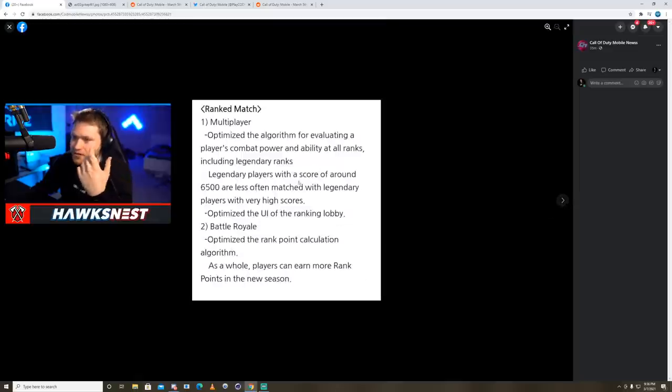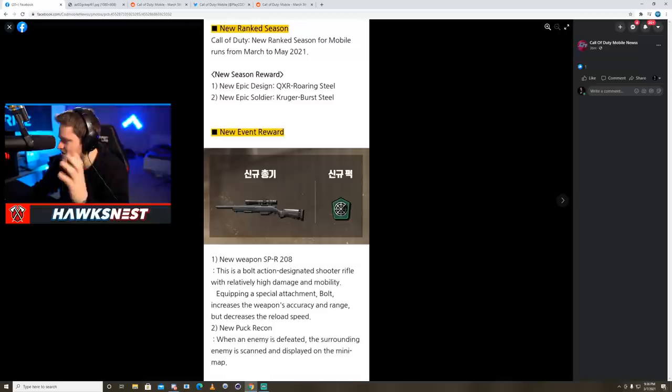Tunisia has been added to Prop Hunt. For ranked, they've optimized the algorithm for evaluating a player's combat power at all ranks including Legendary, so legendary players around 6500 or less will be matched more appropriately rather than against players with very high scores. In Battle Royale ranked, the rank point calculation algorithm has been optimized overall, and players can now earn more ranked points in a new season.